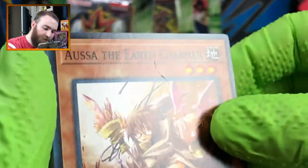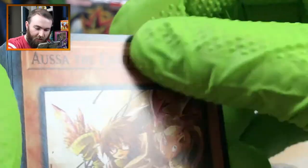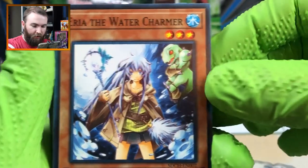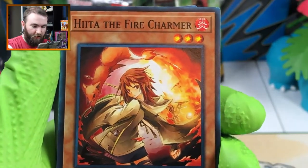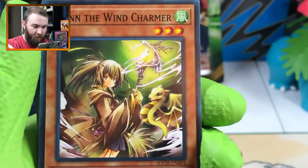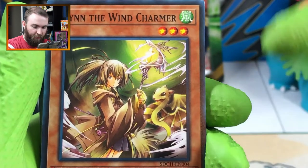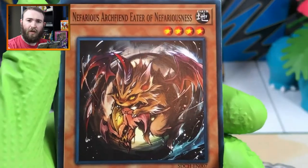Asa the Earth Charmer - and somehow you got a nick in her, that's disappointing. Arya the Water Charmer. Heta the Fire Charmer. And Wyn the Wind Charmer - little dragon thing there. Are these out of the anime or manga? Someone let me know in a comment.